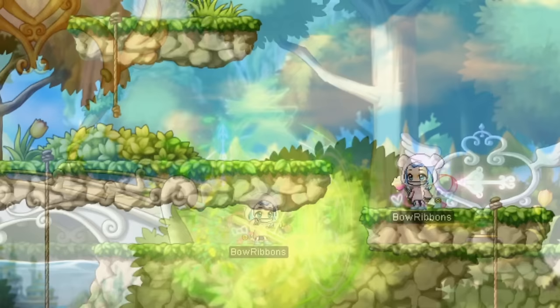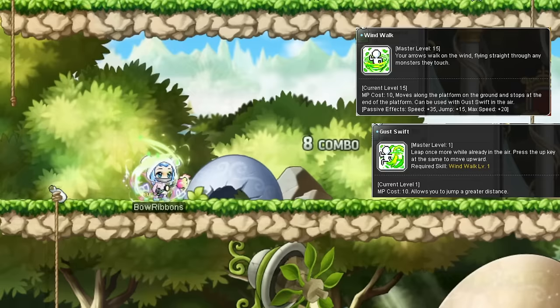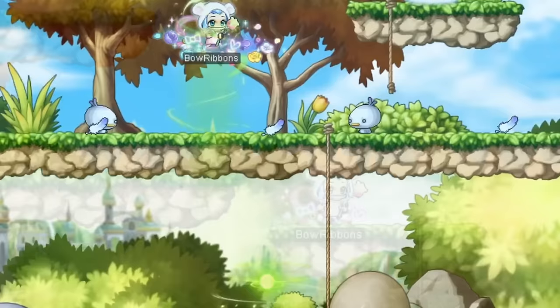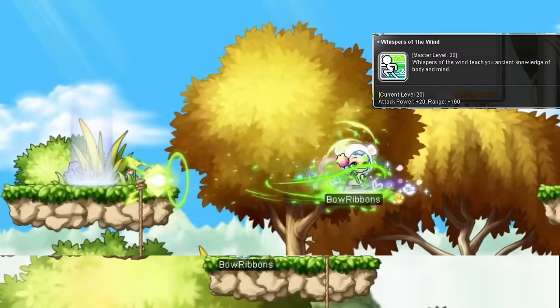First job changes the standard Cygnus Knight flash jump into a more green, wind-themed one, and even gives you another mobility skill, Wind Walk. All it does is move you horizontally straight forward, slowing down near the end of its max distance in the air, or at the end of a platform if used on the ground. You can use it after any of your jumps for extra range, or keep spamming it back and forth to stall yourself in the air. You also get one singular passive toggle that gives you a little extra damage, and a basic mobbing attack.